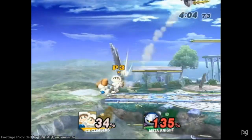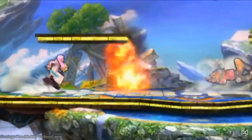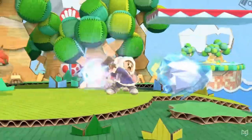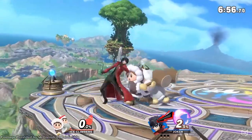Brawl would be the summit for the Ice Climbers — they'd collect their weird eggplants with eyes and fall straight off the mountain. The 3DS didn't have the technical capacity to handle the duo, getting them cut from Smash 4 entirely. In Ultimate the Icies would return, but as a fascinating mid-to-high tier character — not an oppressive top tier or a controversial walking infinite combo.